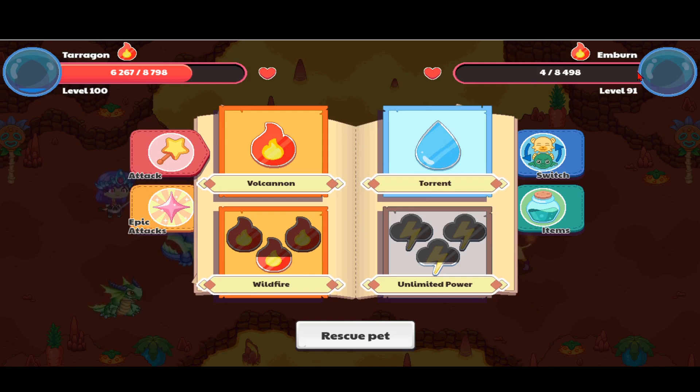And then all of a sudden it just had four out of 8498 health. That's a really cool glitch — I recommend you try it out because you can always fool people by saying your Ember only has four health, and that'll just creep them out.